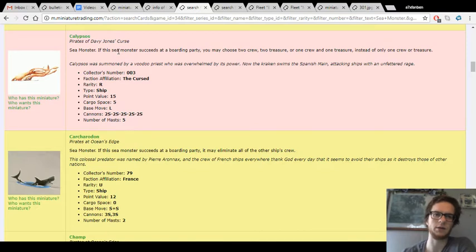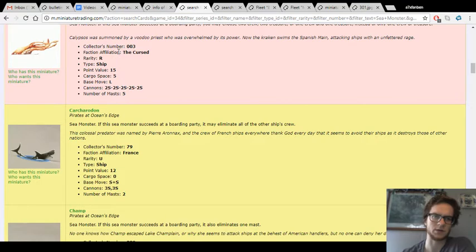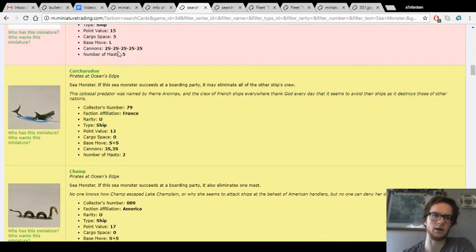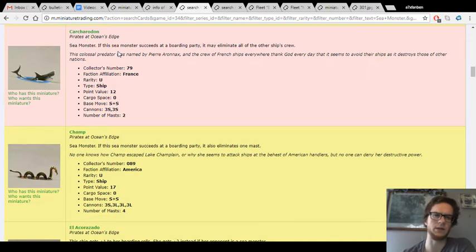That's one of the greatest things about L boosters — sea monsters are generally slow by definition of their ship type, a lot of times at least, and they can't carry helmsmen to boost their speed. So the L booster solves both those problems. If you like the Cursed and you like sea monsters, this is definitely a gimmick you should try at some point, even if it's still not going to be super effective.